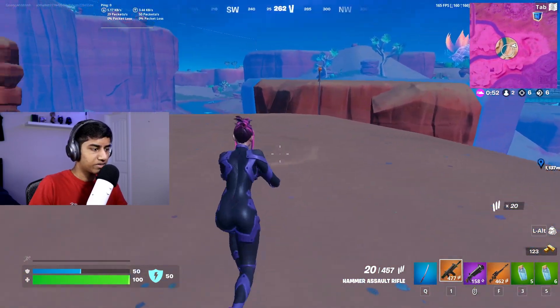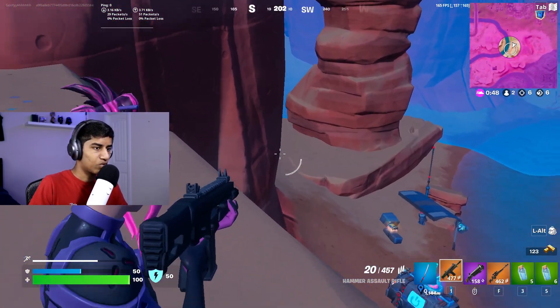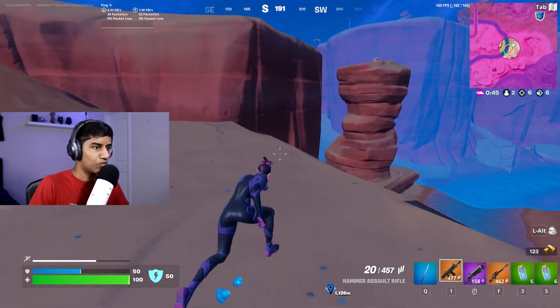Golden Hammer Assault Rifle from the supply drop — let's put this thing to use. He's hiding around this corner. As soon as he leaves that corner, it's over for him.